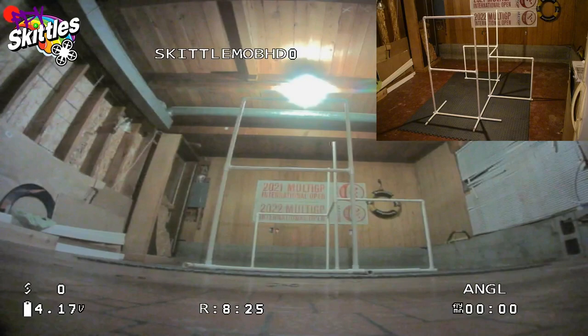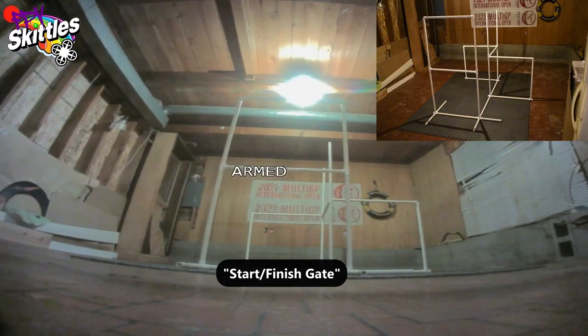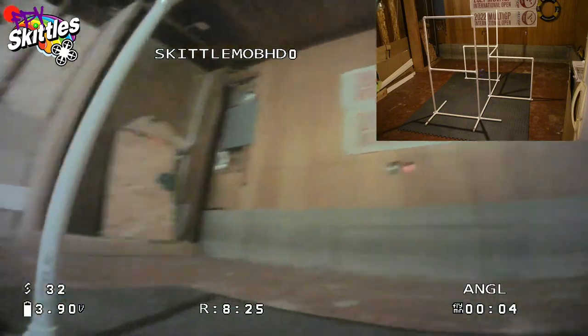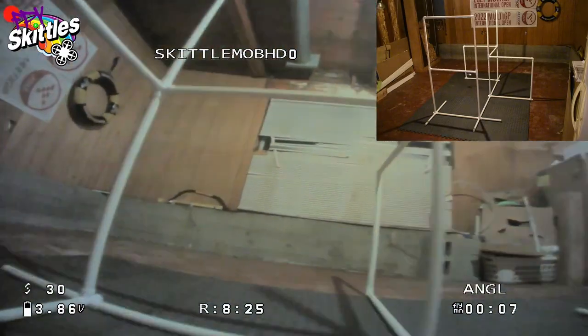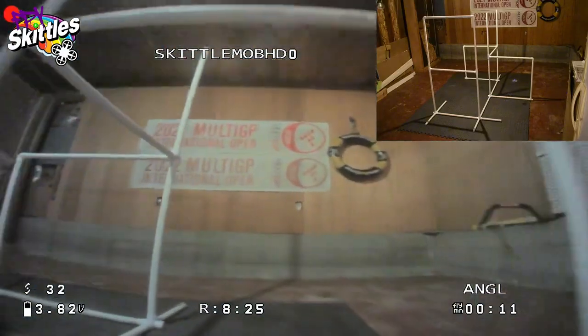You're going to start from behind the double gate looking at the zigzag obstacle. Your start/finish gate is going to be the bottom of the ladder, so you're going to fly through that to start your time. Go to the far gate on the zigzag, spin around that, come through the middle of the zigzag, then spin around the other gate on the zigzag and go through that.